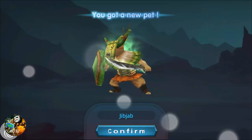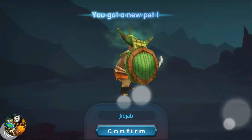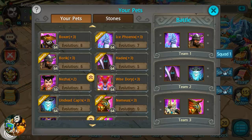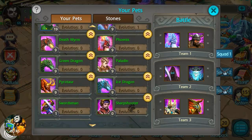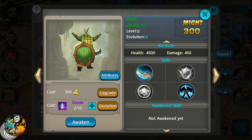Let's take a look at this little guy — we've not seen anything behind this bamboo so he's a beastly little guy. Let's go check him out in my pets. Here he is at the bottom of the list. JibJab's base stats: 4500 health, 450 damage.